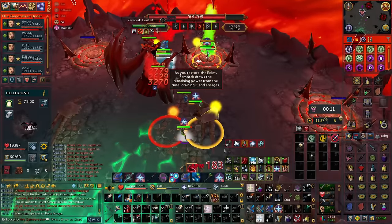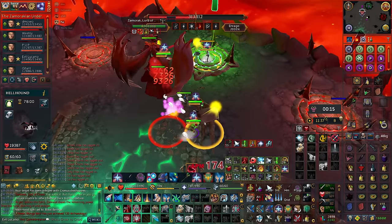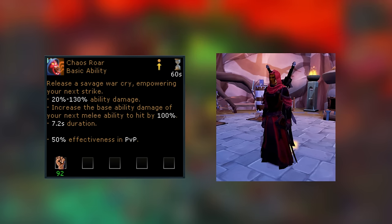Welcome, my friends. With the release of Xamrack earlier this month, we have gotten quite a few melee buffs. Chaos Roar, a new melee ability that doubles the power of your next melee ability, and a brand new armor set, the Vestments of Havoc, which will be today's topic.